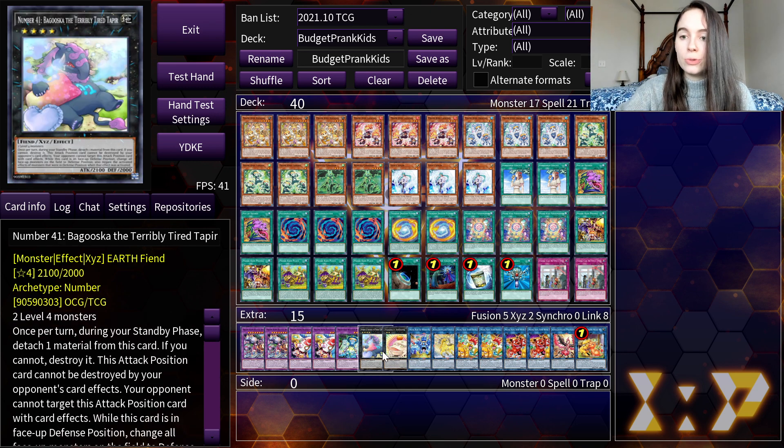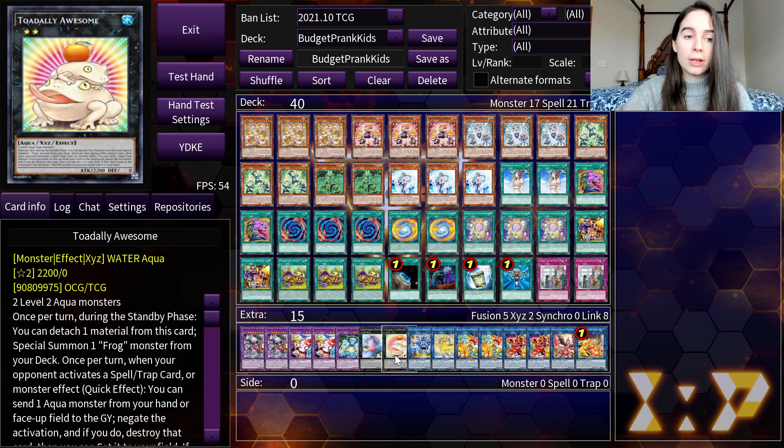Then we have our two Xyz monsters. First up, we have Number 41, which is just a good generic card to have. Then we are running Toadally Awesome, which fits really well in this deck because Dropsies is a level 2 Aqua. Toadally Awesome is probably the most expensive card in this deck, but it's not that expensive — I think it was around $7.